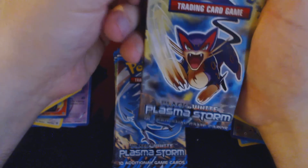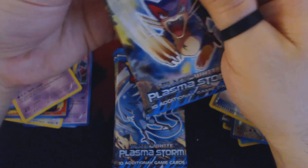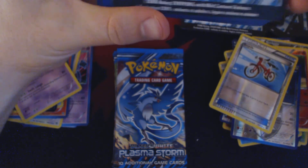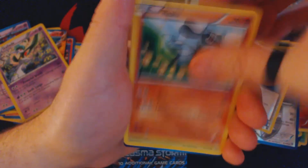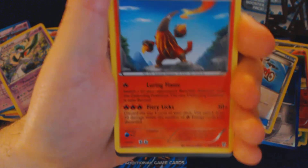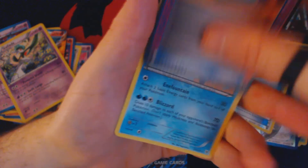Once the National Championships are over, we'll move right into the World Championships, which will take place this year in Vancouver, Canada — all the way out on the West Coast, Northwest side of the country. Pack thirty-two: Purloin, Swinub, Realu, Combi, Togepi, Rotom, Heatmore, Kirlia, Dowsing Machine, and Vanillux.